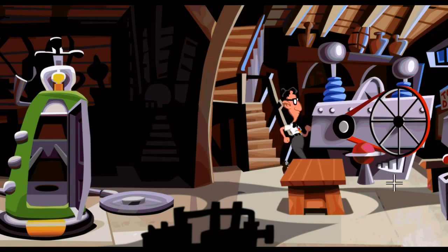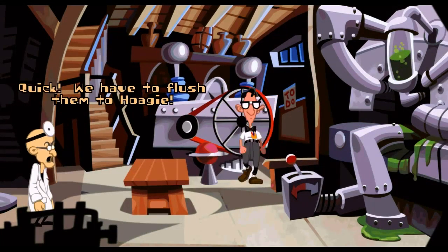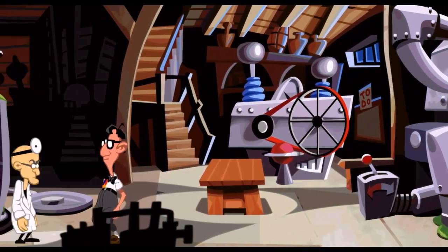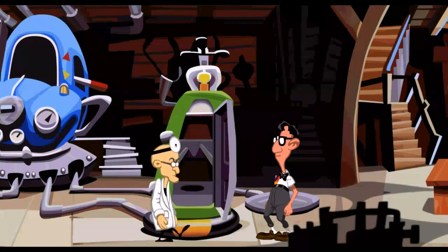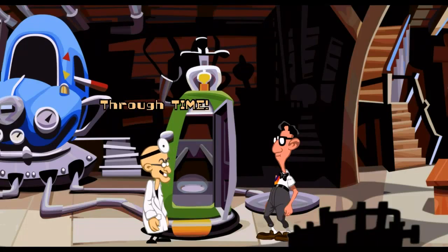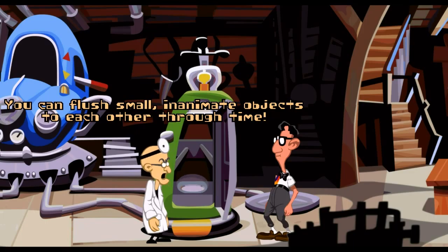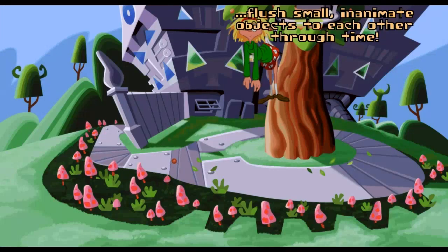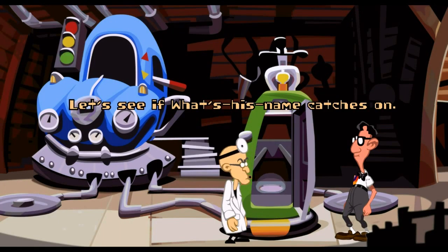Let's get switched over to Hoagie. Let's yoink these on up. Dr. Fred's designs for a super battery — I've got the plans! We have to flush them to Hoagie. Using the highly sophisticated Time Flux Hydraulic Vortex Chamber installed in each chronogen, you can flush small inanimate objects to each other through time. Dr. Fred, can you hear me? Did you hear something? No. Let's see if what's-his-name catches on.